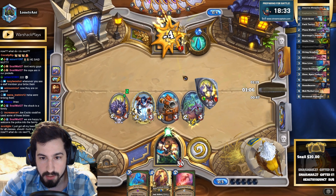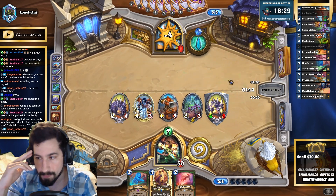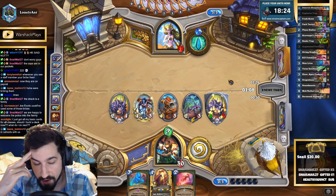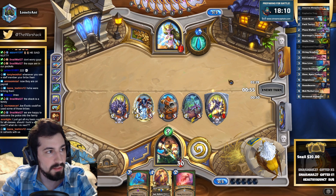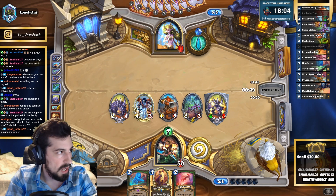Holy shit, this start is nutty! Like how does he come back from this? He's got five mana and a dream and that dream is Alt+F4. I looked it up — that's actually the Twitch support chat icon.